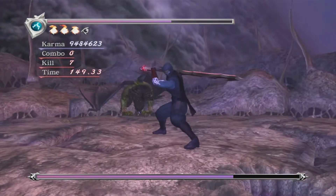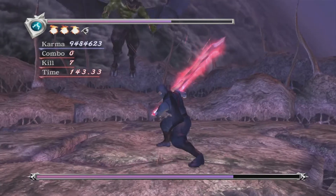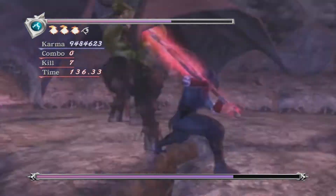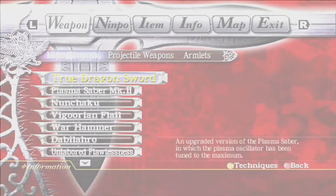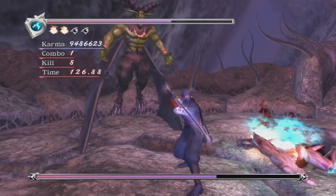Heavy weapon UTS are really good against Marvis — in particular the Dabilahro. It's one of the safest ways to fight him: just roll under him, charge up a level-three UTS. The vertical hitbox on the Dabilahro UTS is really high, so even if he's flying in the air it will hit him easily.